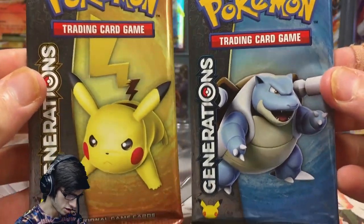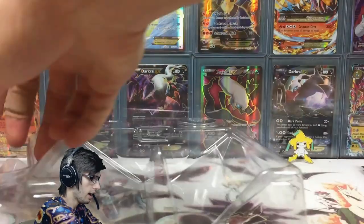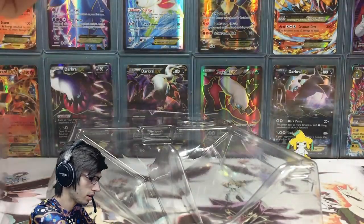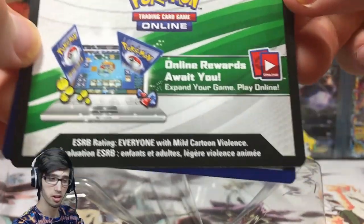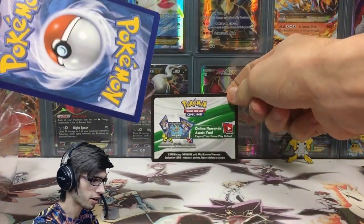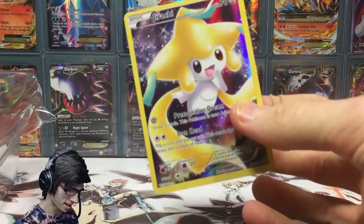Then we've got the two Generations booster packs — we've got Blastoise and Pikachu. We also have the code card which unlocks something on TCGO; I haven't actually checked to see what it unlocks yet, I've just been too busy opening all the products. And then we've got the promo.